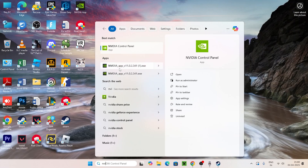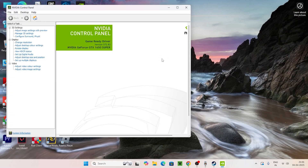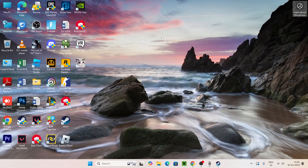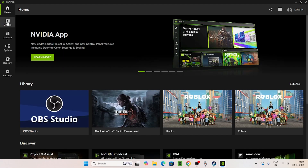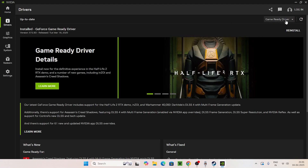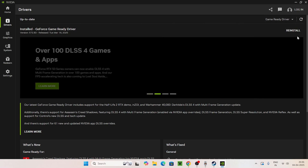Now search for the NVIDIA app and open it if you have it installed — if you don't have the NVIDIA app, you can skip this. Inside the NVIDIA app, go to the Drivers section. Make sure the Game Ready Driver is selected and install the latest graphics driver.